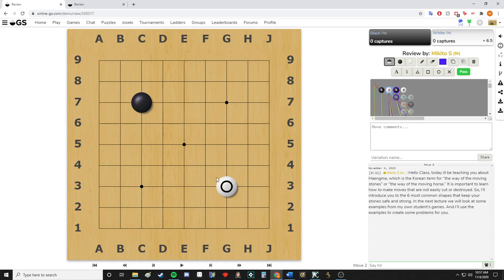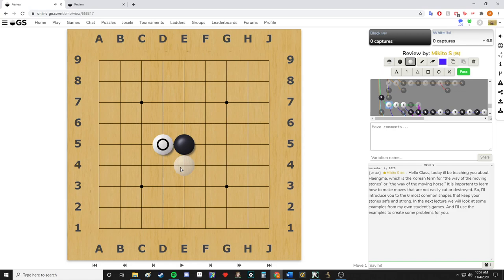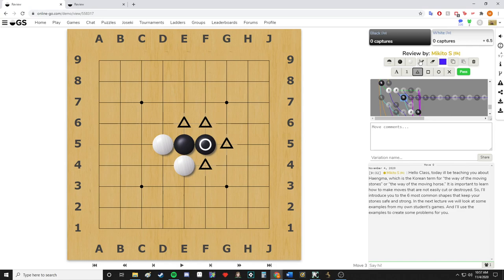The next basic Hangma I'll show — but first one more example of when it's a good idea to play the extension. When white hanes and takes away black's second or third liberty, black only has two liberties, so a good move for black is to strengthen himself. Now black had two liberties but now has four, doubling his liberties.